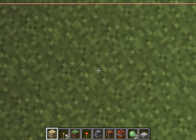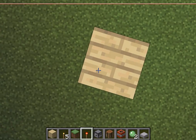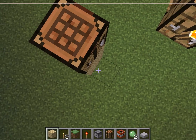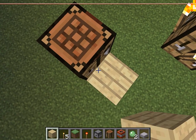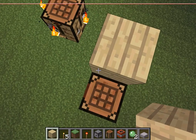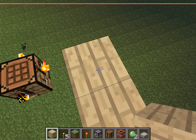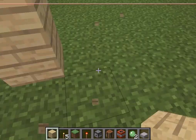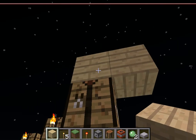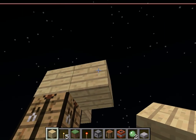So first you're going to want to place two blocks going vertical and place a crafting bench on top. Then you're going to want to place a block on the side of the top block and then go up three and break those blocks, and then put a block on each side of the block above the crafting bench.